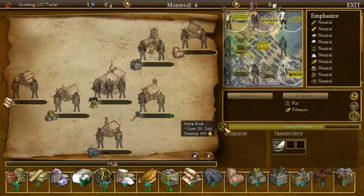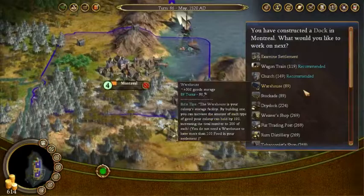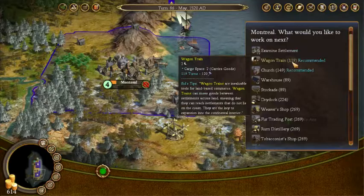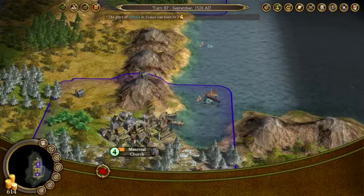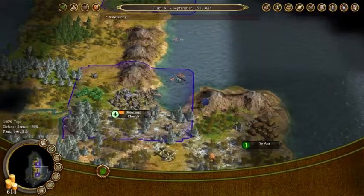Let's check out Montreal. We have our farmer here — we're going to put him up in the fields, he's going to produce a lot of food. This is our ore miner and we do have an ore field up here, so we're going to get him to do that. Now we're producing ore, so we can start thinking about producing tools. Lots of food, so we can take in a lot more colonists. We're producing fur, tobacco, food — we don't have to worry about food.